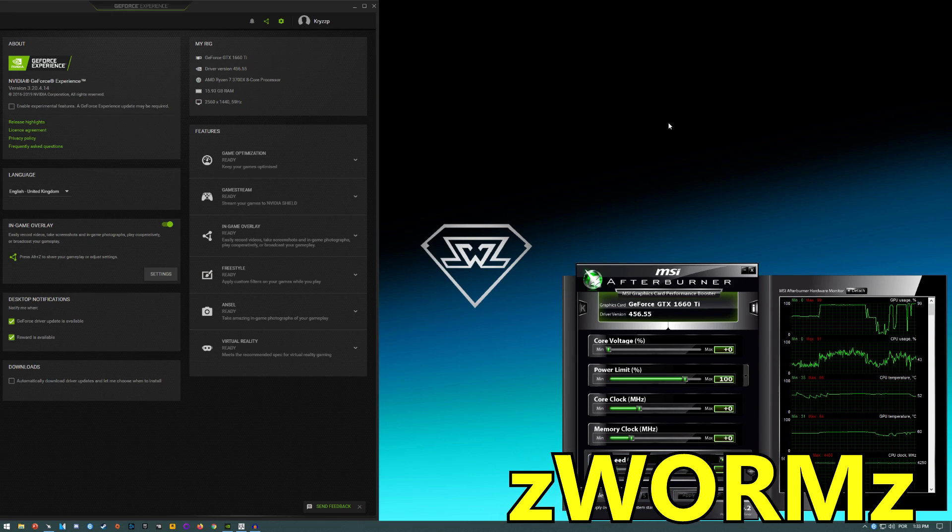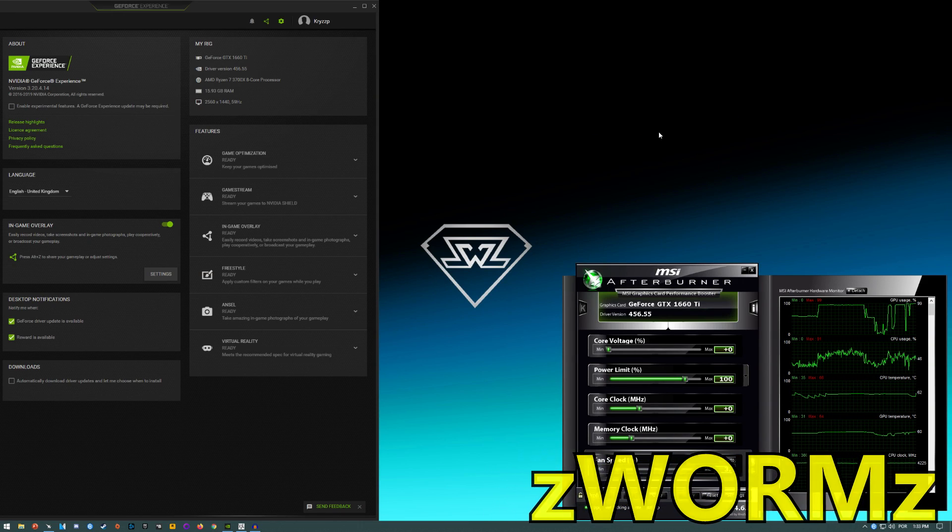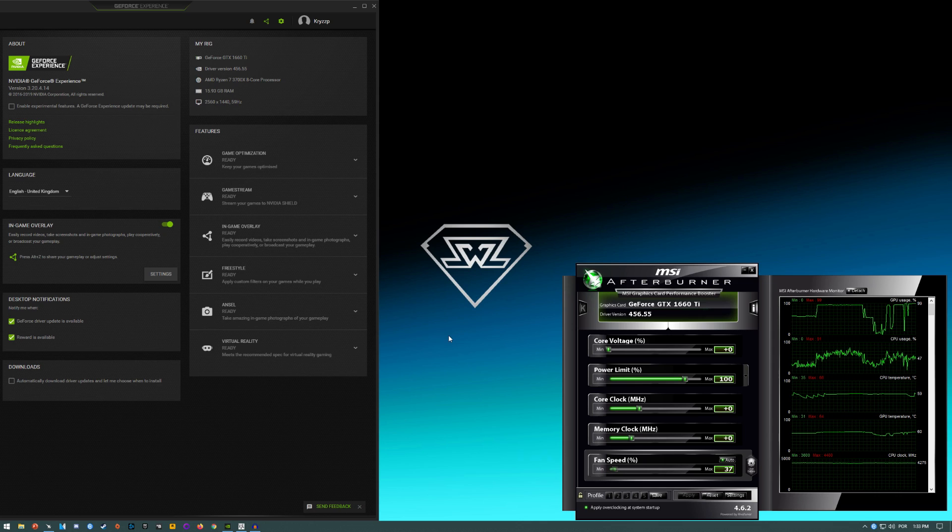Hello guys, Chris here and welcome back to another video. This one I'm going to be testing the GTX 1660 Ti in Watch Dogs 2. I am running it with a Ryzen 7 3700X and 16 gigs of RAM, but you don't need this CPU if you don't want to bottleneck the 1660 Ti. Something like a Ryzen 5 2600 is absolutely enough to run this game properly with this GPU.